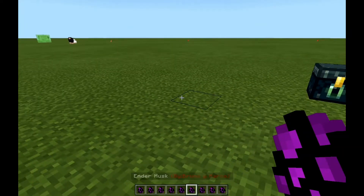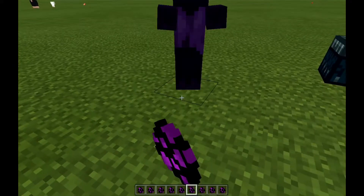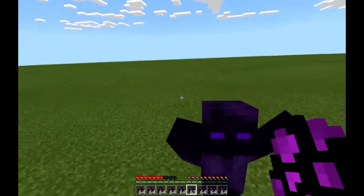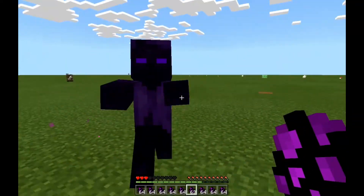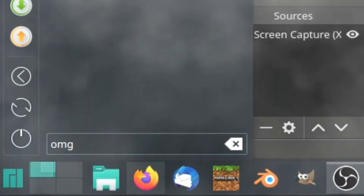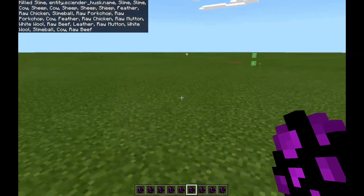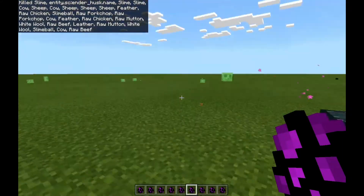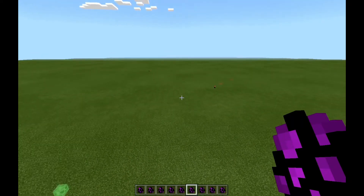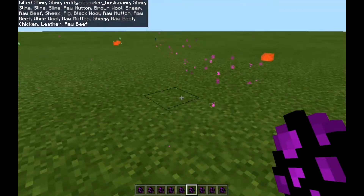Next up is the Ender Husk. The Ender Husk — this is terrifying. It can teleport. It can give you hunger when you get hit by it. I don't know if it gives you hunger when you get hit. Let's still kill him. Where is it? I still heard him teleport while I was slash killing him. It didn't give us anything again? You freaking — oh my God, come on, give us something!